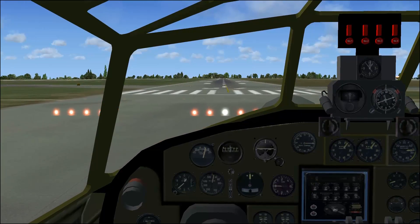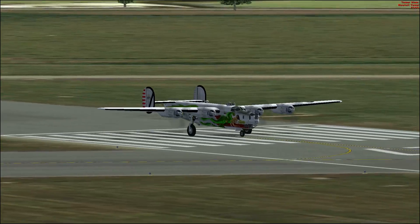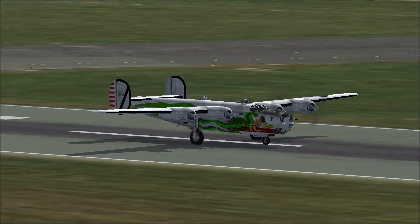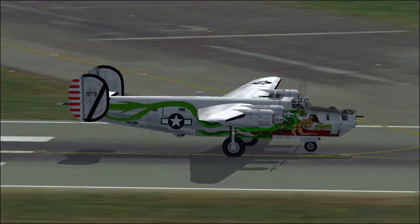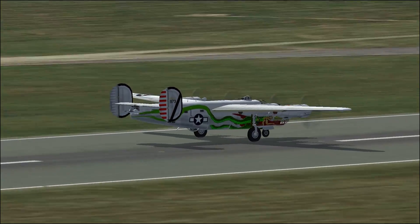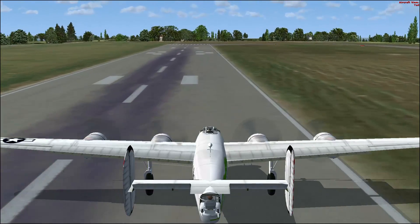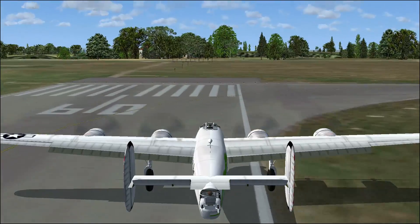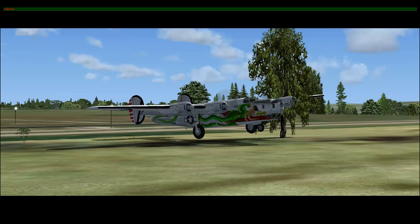The big turbo supercharged radials kick in and she slowly starts moving. The tricycle landing gear was also kind of unique at the time — it did make the aircraft perform a little bit differently. The twin boomed tail there. I'm getting this feeling that we're veering, and we haven't broken contact with the runway yet. Come on, you big fat oaf. This is going to end in tears.